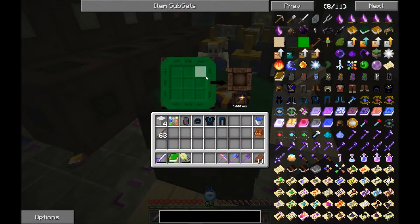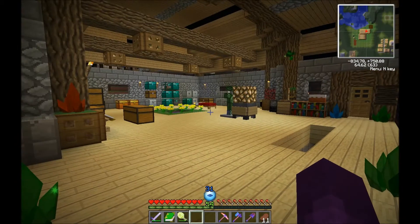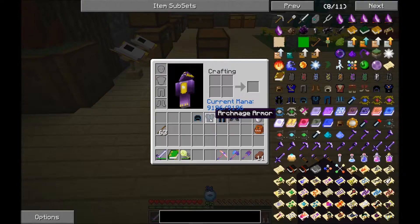Archmage boots - these will help you with fall damage. If you fall from a certain height it will prevent fall damage. That's always a good thing. I'm not sure what the mage leggings do, but I think one of them casts a water shield on you if you're in fire - that's probably what the Archmage leggings do. So, walk through lava, put on our Archmage armor.